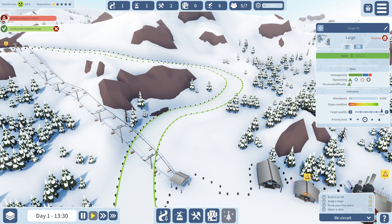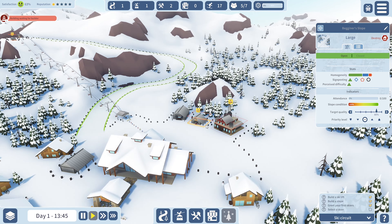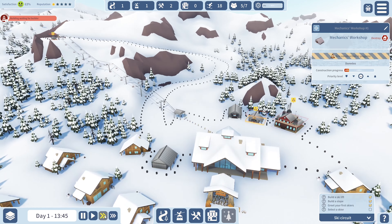Now for sign posting — we can go for green, perceived difficulty is green. We want to keep it at about 80%, and let's set it as a beginner's slope. Those will get built as well.